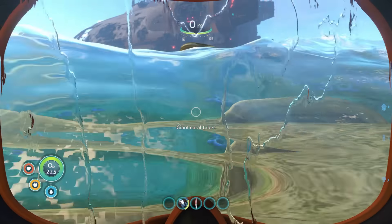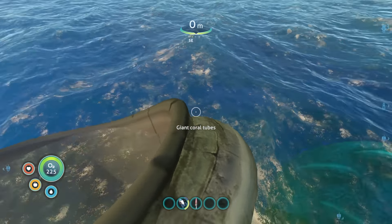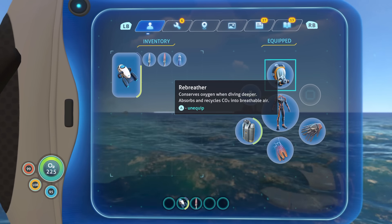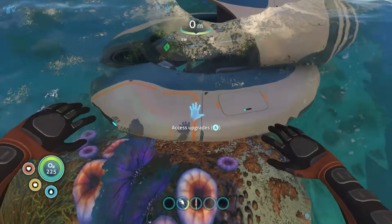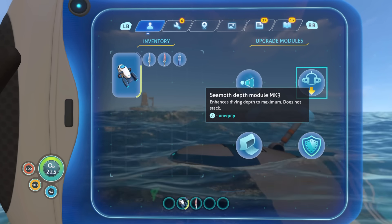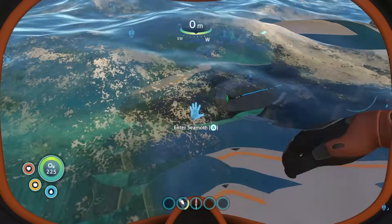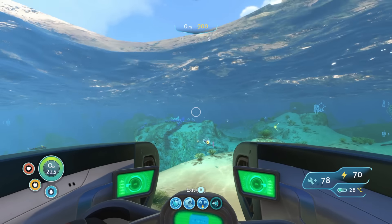We are going to be starting from the giant coral right here. We're not going to need too much in this area. You could take a knife, I have a rebreather, and that's really about it. As for our Seamoth, I am using depth module 3 — you can use 2 — whichever you have. This is a pretty easy area and you're going to stock up pretty well on some rubies.